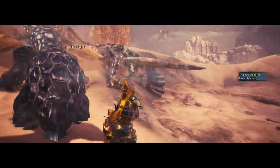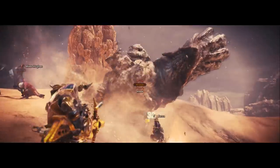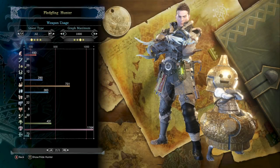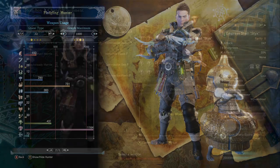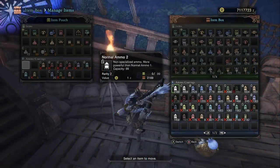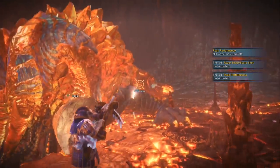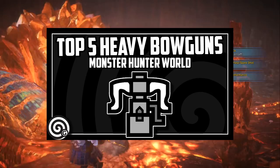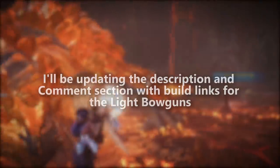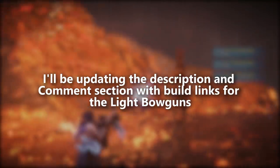Hello everyone and welcome to another Monster Hunter World video. This is the Gameconomist and today we're talking about the top five light bow guns. My most played weapon class is heavy bow guns, but I've devoted a lot of time to light bow guns as well. They're very similar because they share the same mechanics and ammo pool, so if you understand one you won't have a hard time with the other. I'll leave links for all the builds in the description.